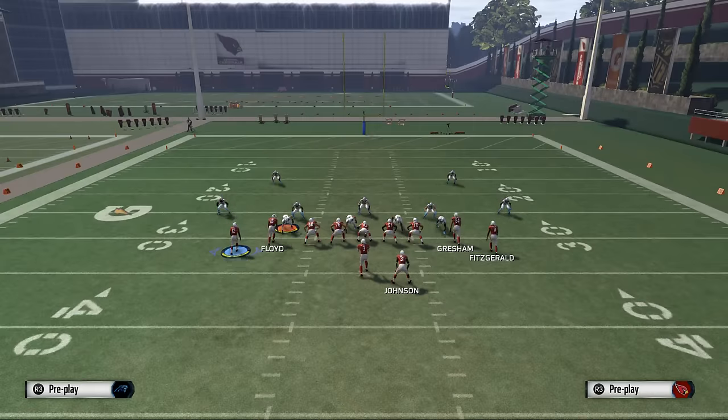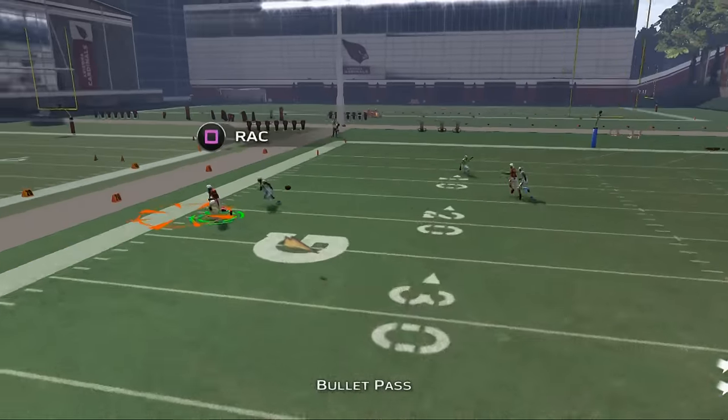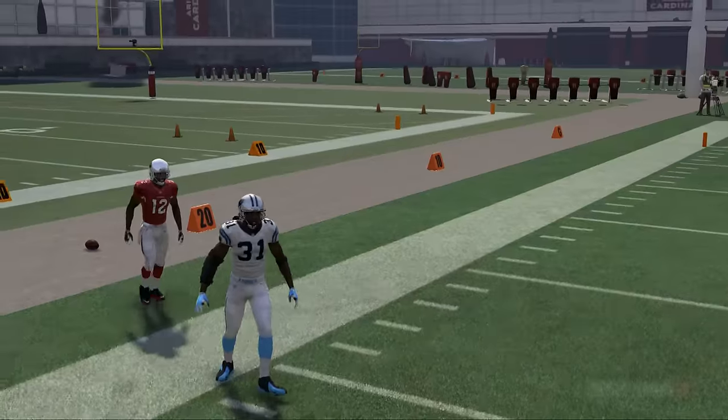Tomorrow we're actually going to show you another way to use this play as well. What you want to see here is we motion him out, and when he comes to the numbers you snap it — just a bullet pass as soon as he gets to the outside.